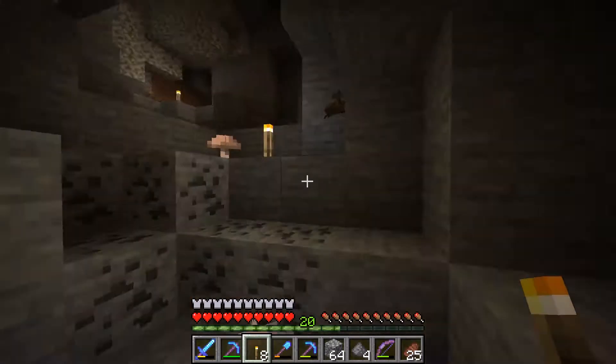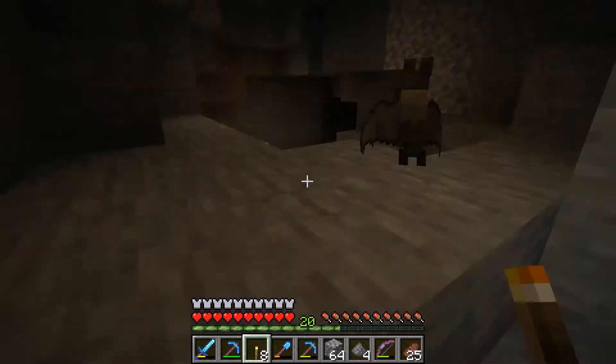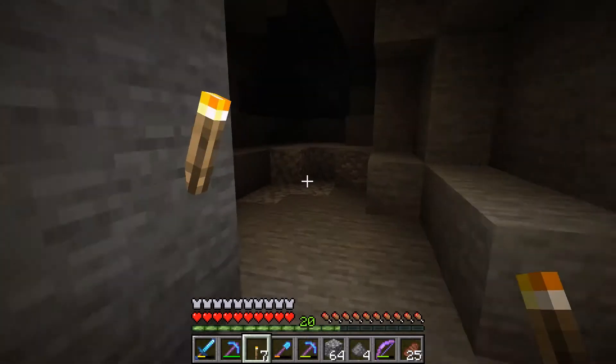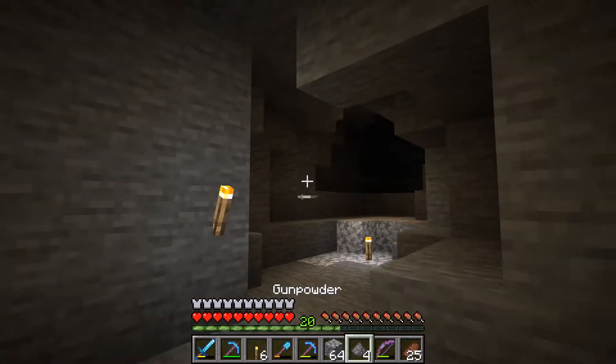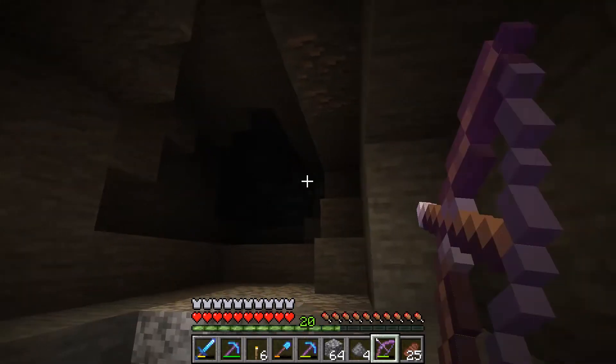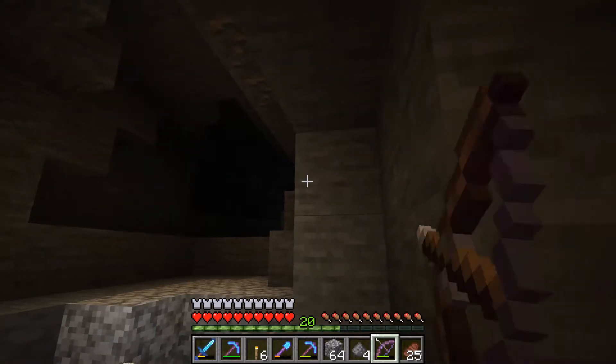So what we're doing is torching in and fighting our way in where necessary, and mining our way out. Now we want to talk a little bit about that second part — the mine-out step — after we take out our skeleton buddy here.